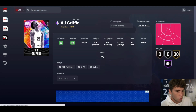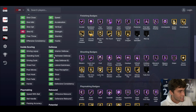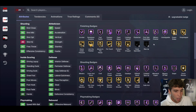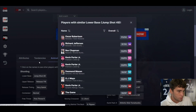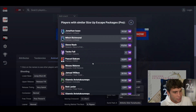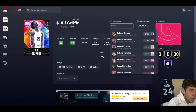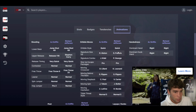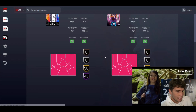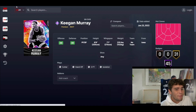AJ Griffin from Duke is up next — 6-6, 6-9 wingspan, hot spots from everywhere, 75 base badges with 45 on Hall of Fame. The stats are basically perfect. When I say these cards are basically Invincibles, they don't lack any badges — so what are you even going to put on AJ Griffin? Rise Up, Floor General, Box? The card doesn't need anything. Jump shot 49 — the JR/Richard Jefferson type base. Quick dribble style Pro, size-up escape. He's basically a mini Richard Jefferson. If you missed out on RJ, here's your chance to get a similar card probably relatively cheap.